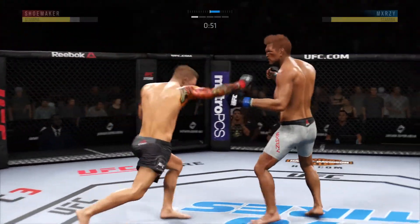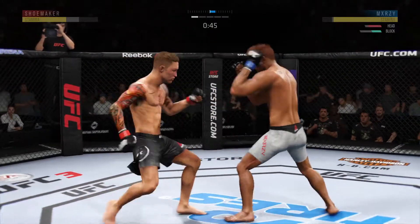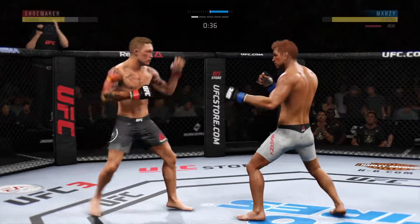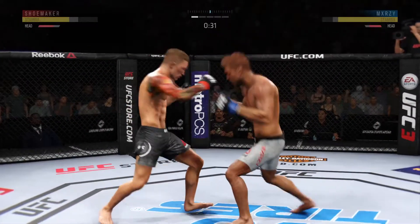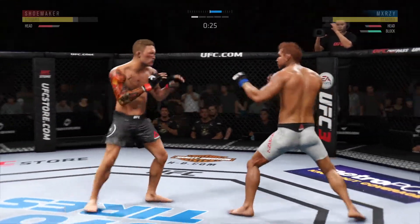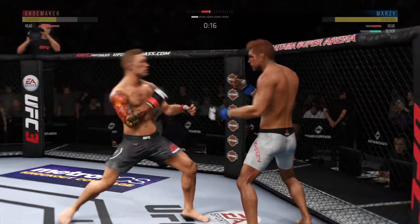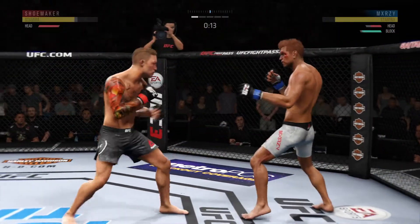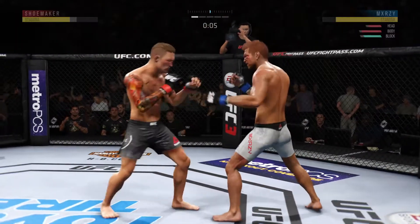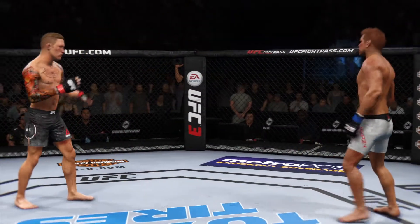Under a minute to go. Huge uppercut misses. Nice inside leg kick there. Superman punch. Strong defense here as the hook to the head is blocked, and lands a good shot. 15 seconds to go. Nice body kick there. Good body shot. That horn sounds — we have reached the end of round one.